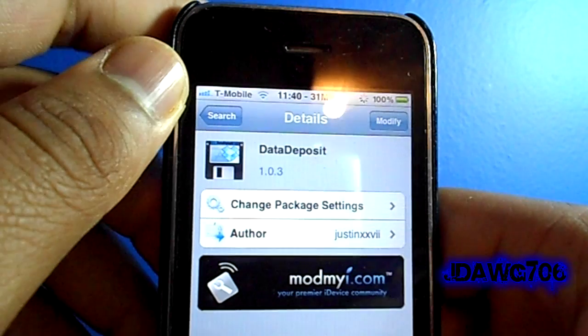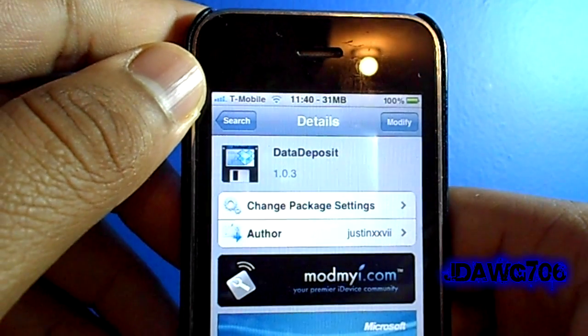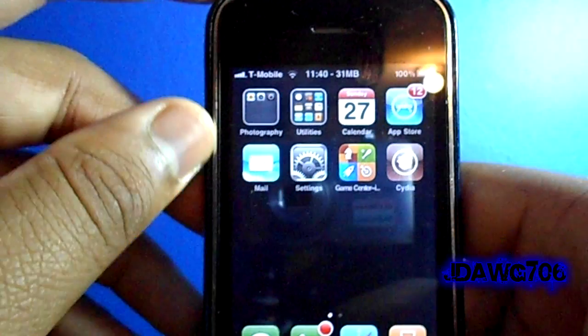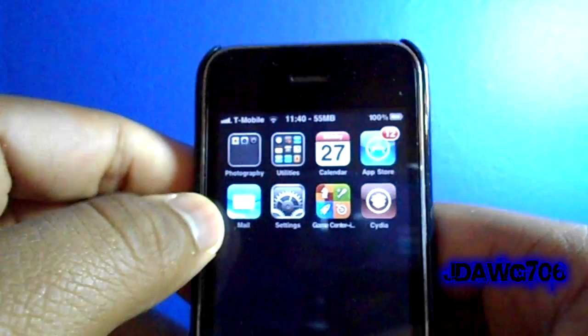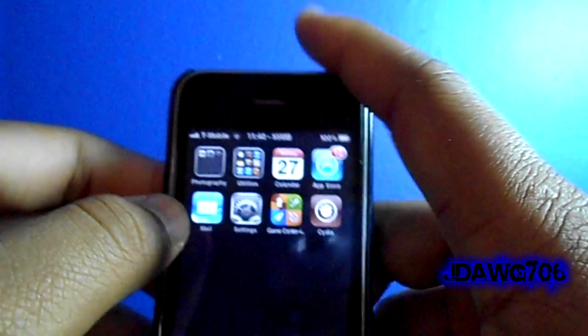Go ahead and hit Install, and once that's done all you have to do is back up your save games. Before you do all that, create a Dropbox account — the link will be in the description below. Make sure you guys thumbs up this video and subscribe. This is JDog706 and I'll catch you later.